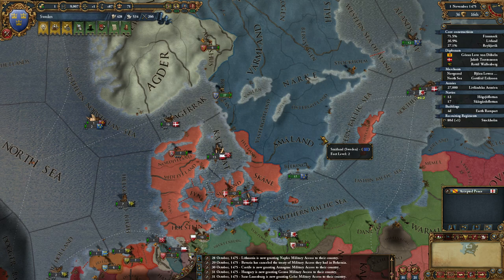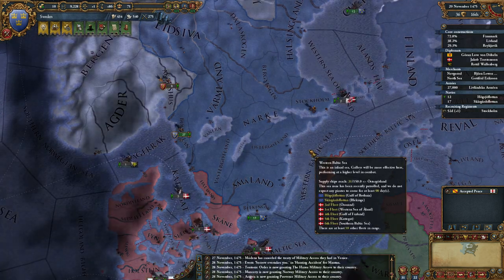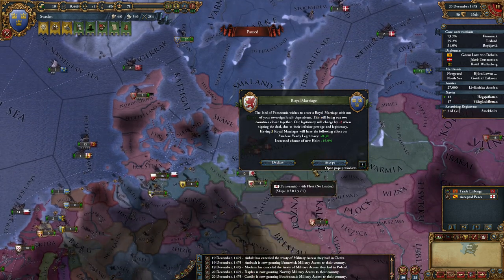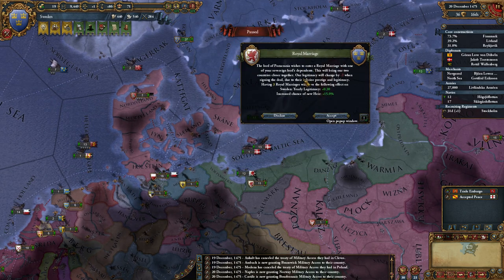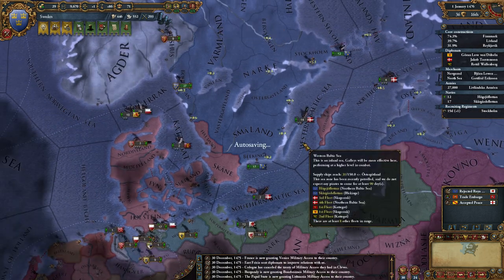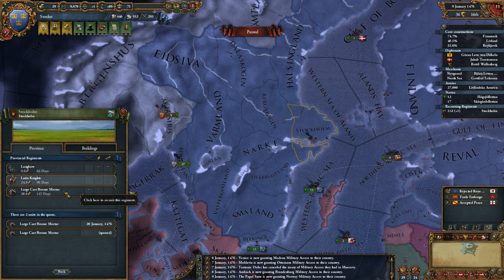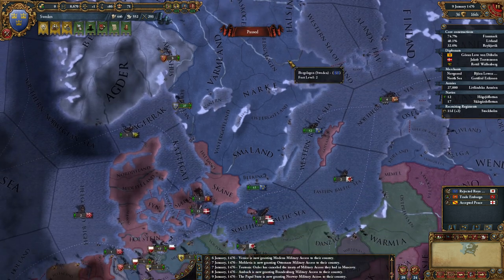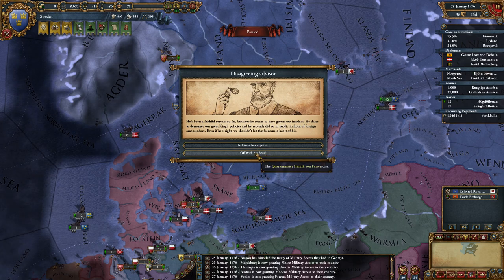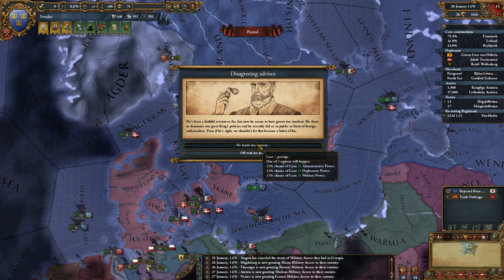The rampart was finished. Will a marriage get with Pomerania? It's coming to the point where I wouldn't mind a personal union potentially with them, but I think I'll decline for the moment. I have a bit more money — should I make another cannon? I think I will. Disagreeing advisor — lose five prestige or off with his head.